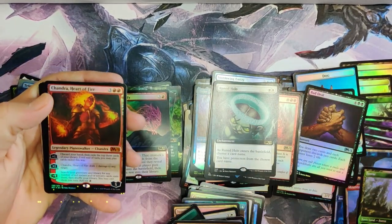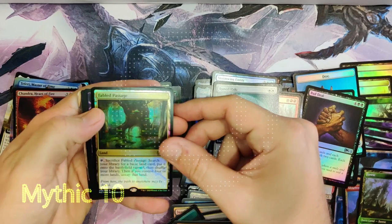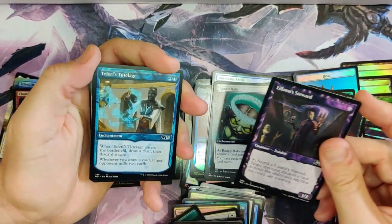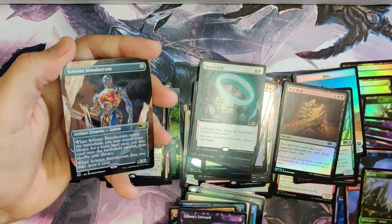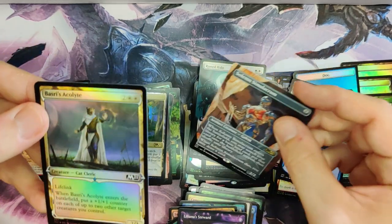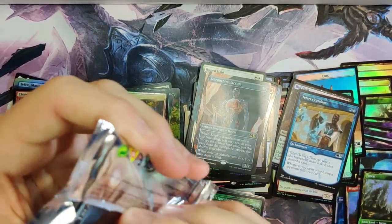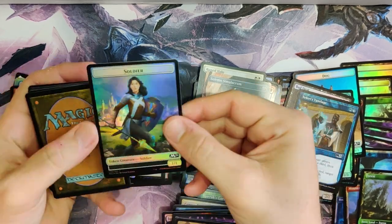Full Art Halo. Chandra, Heart of Fire — wow! I love this box! Fabled Passage in foil — I want a full art Fabled Passage; I don't own one. Liliana's Steward — there's something good coming back there. Teferi's Tutelage — we got a second one of these. Can't have too many; want a foil one though. Acolyte. And Teferi's Prodigy. I'm so happy — two packs left in this box. We do have another box that we're going to be opening as well, so anything we don't get in this one we're hoping to get in the next one.